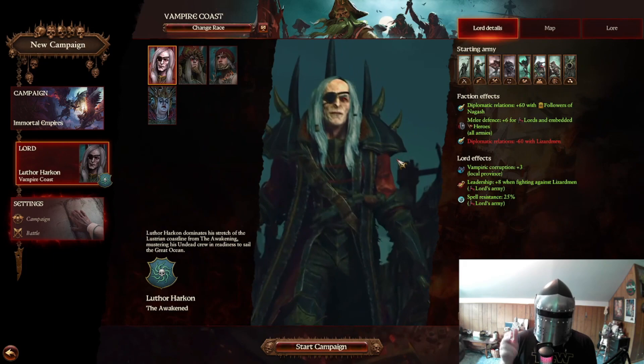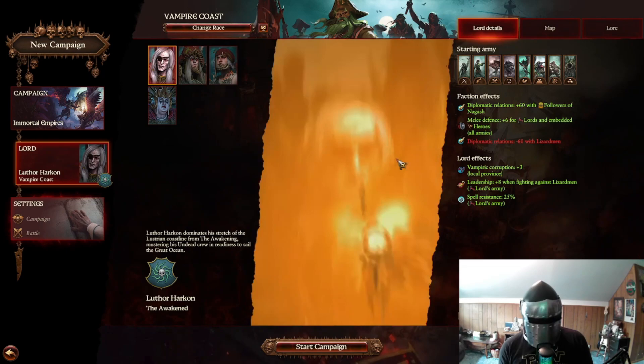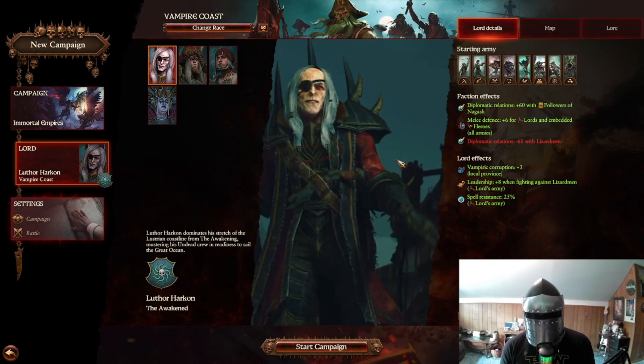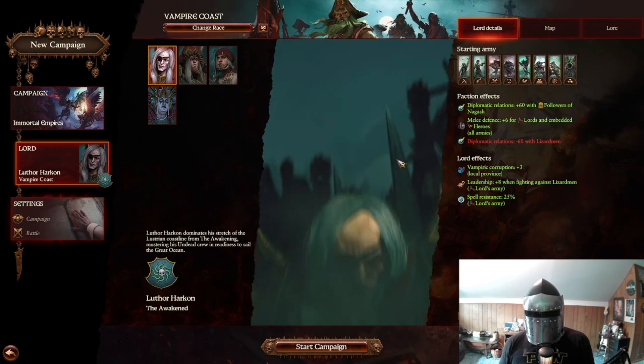What's up Strat fans? It's Colonel Strat, the strategy extraordinaire here. Today I'm going to take a look at the Vampire Coast — one of the most unique factions I've ever seen for a Total War game. They're undead pirates, something very interesting in the Total War Warhammer series itself.